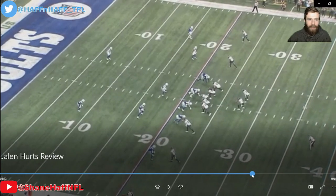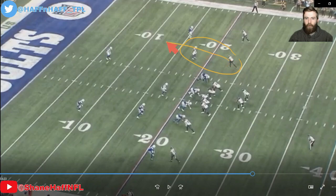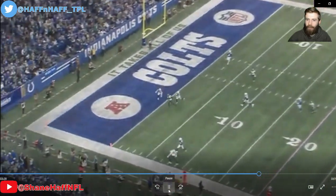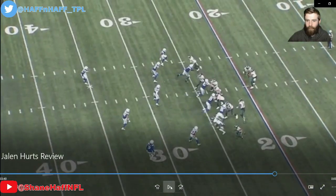Second and ten. Cover one man — the weak-side linebacker is the middle-of-field defender, with one deep safety and man coverage everywhere else. They get a shallow in and a deep out from the bottom, and a crossing route at the top — a deep over route crossing the face of the safety into the end zone. That's Quez Watkins. Hurts gets a clean pocket, steps up, and unloads it on target for a touchdown — the Eagles' first touchdown of the game. From the back view, it's a beautiful pocket and a really good throw.